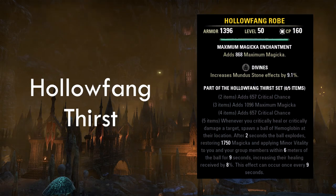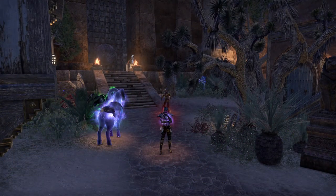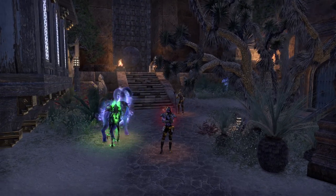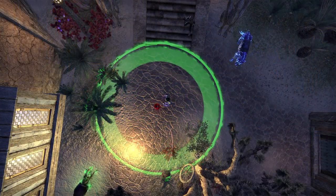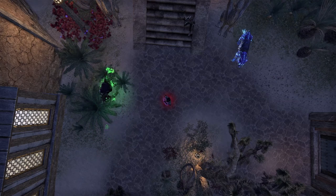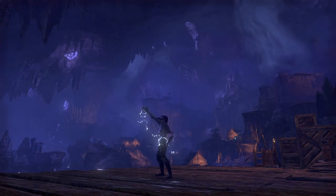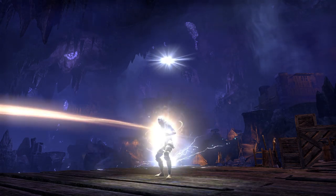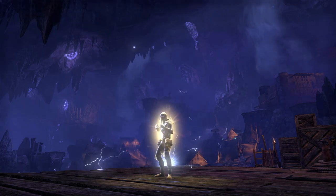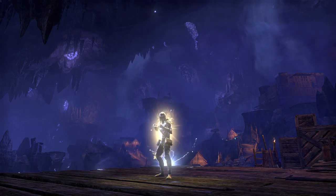The next sustain set we will have a look at is Holofang. Holofang will put a circular green AoE with a floating red orb in the middle on the floor. After a couple of seconds the orb will explode and anyone standing inside of the AoE receives magicka. Additionally to the magicka you will also take more healing for a while. You can tell the healing increases on you by the red mist around your character's chest. Just look out for the proc around the area and make sure you are inside the circle when it explodes to receive the buff. Next is Symphony of Blades, a popular monster set usually worn by healers. Once your main resource drops below 50% and you get healed, Symphony of Blades will proc on you and boost your stamina or magicka regeneration for a while. Which one gets boosted depends on your primary resource. You can tell the set has procced on you if your entire character starts to glow golden. After getting buffed by it you cannot get it for another 15 seconds. All you have to do is get healed by the support wearing it, so make sure to stay within your group's heals.